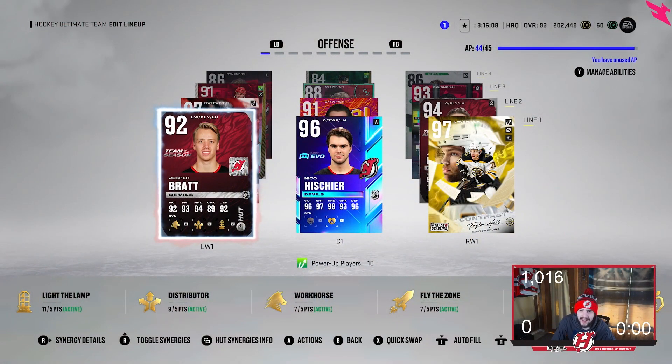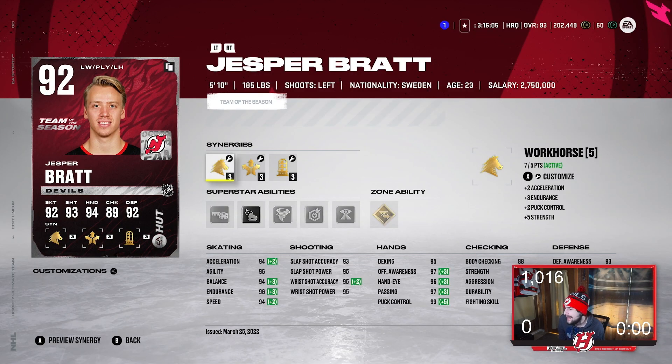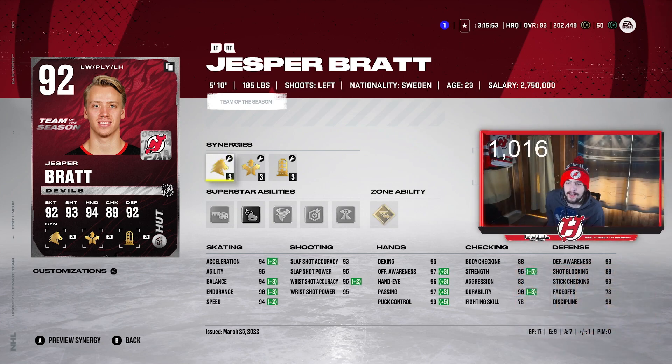There it is, the first line. We got Team of the Season Jesper Bratt, and he has been very fun to use. I got this line reunited because this is the line the Devils used the last time they made the playoffs in 2018, and it was a very fun line to watch. He's 5'10", 185. I got Workhorse, Distributor, and Light the Lamp active on him with Silver Wheels as well. 94 Excel, 96 Agility, 94 Balance, 96 Endurance, and 94 Speed. Shots are really good as well — 93, 95, 95, and 95. Heck of a shot.